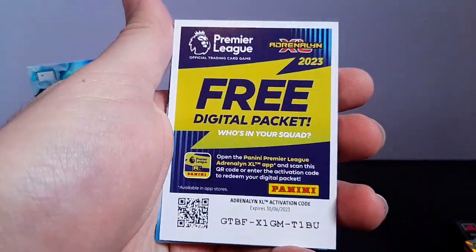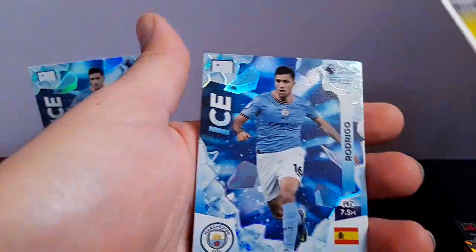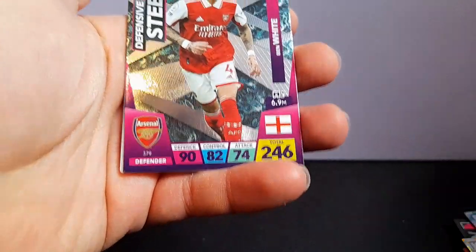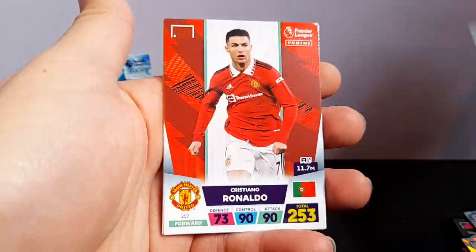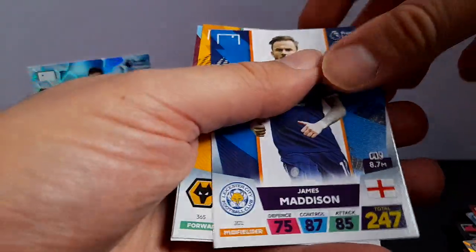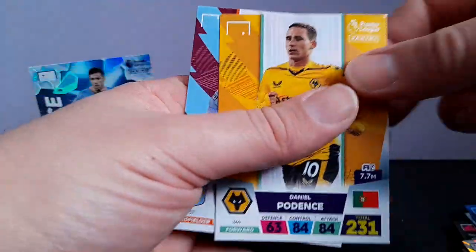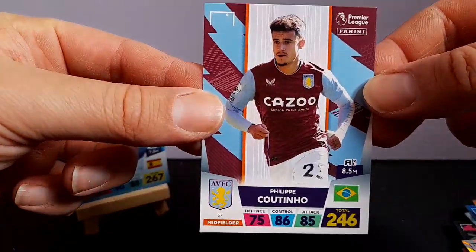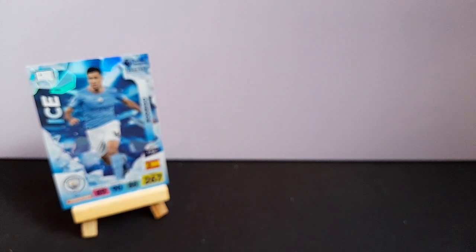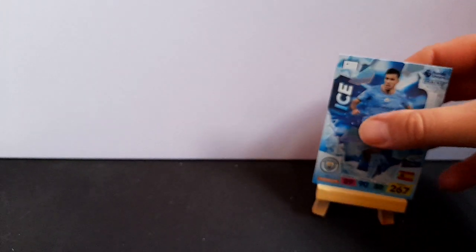Last pack, and then we'll move on to the limited edition. That's the code card. Second ice card of Rodrigo. Defensive steel, Ben White. Rinaldo base card, James Madison. Components from Wolves and Coutinho from Aston Villa. So we didn't get much out of that opening from the base cards. My favourite — if you don't include the shinies — yeah, that's gonna be Madison.